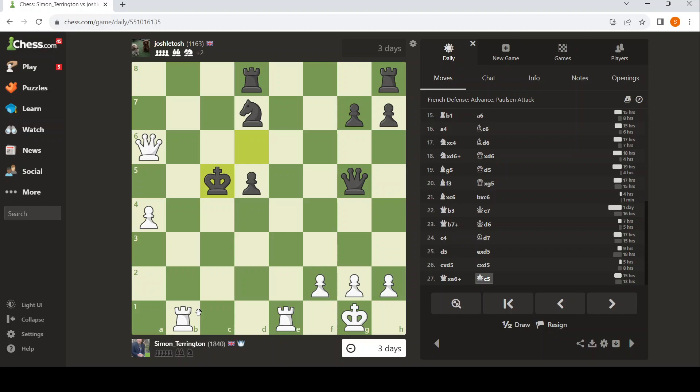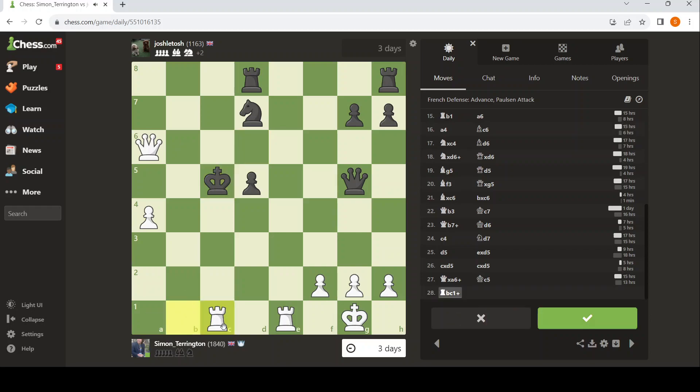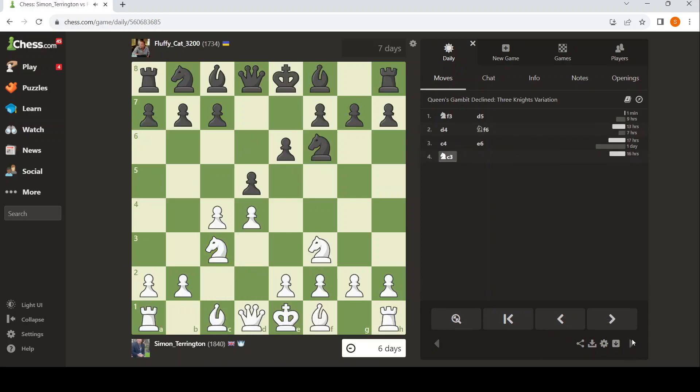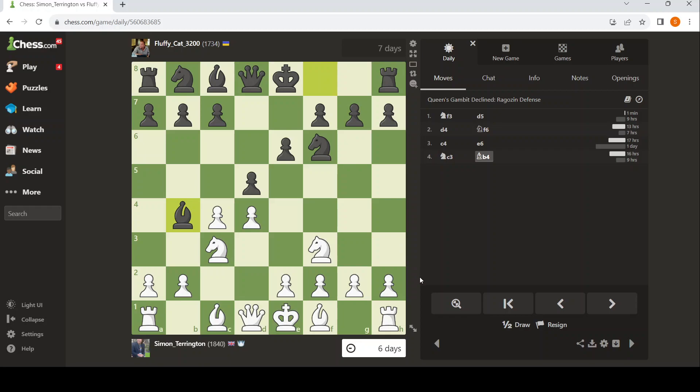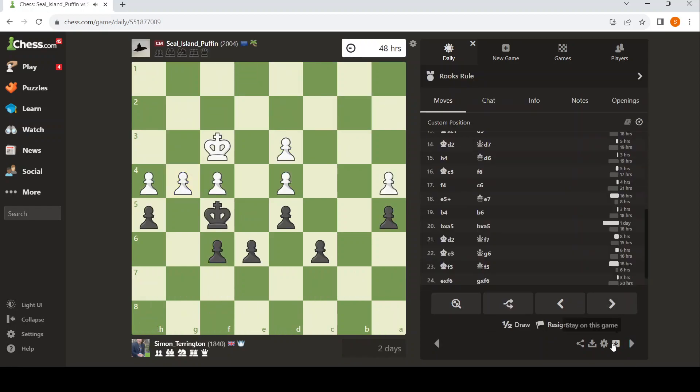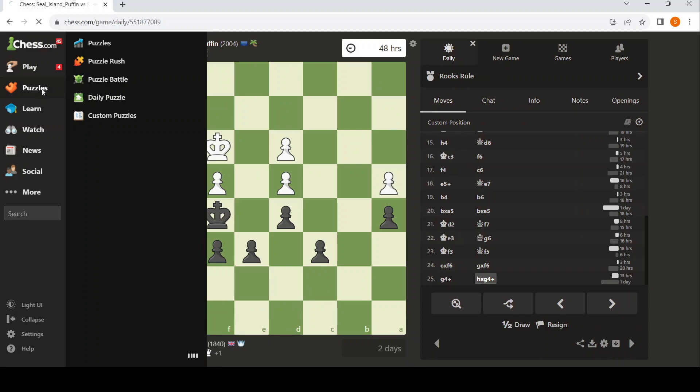Even after the tactic that won the piece, I think white was winning because there was just so much pressure. The queen can take it, but that's not going to help. I suspect most things win here for white because the king's just exposed — there are three major pieces. This is the Rogozin, right? You can take, you can play e3. I've got days to think about this. The only game Fluffy Cat and I played was a bullet Grob — so playing a seven-day correspondence game is rather different.